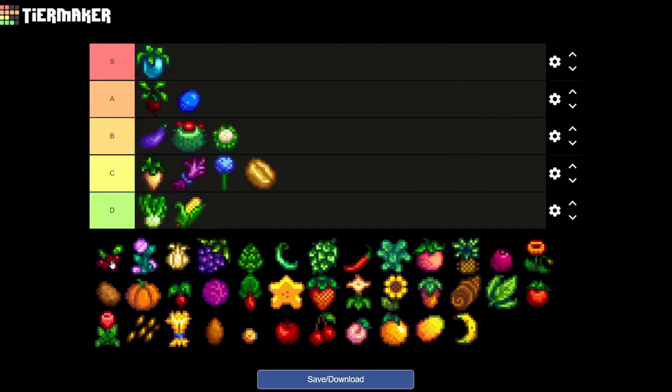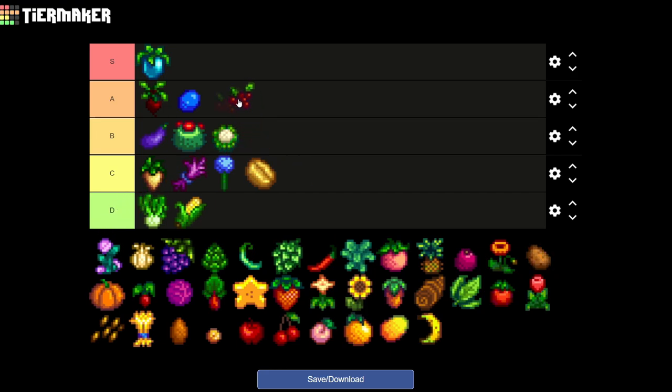Now we have the cranberries, and just like the blueberries, cranberries are also a really great source of income — going on A tier instantly. The cranberries get some extra bonus points for being Vincent's loved gift, so cranberries are an A rating instantly.